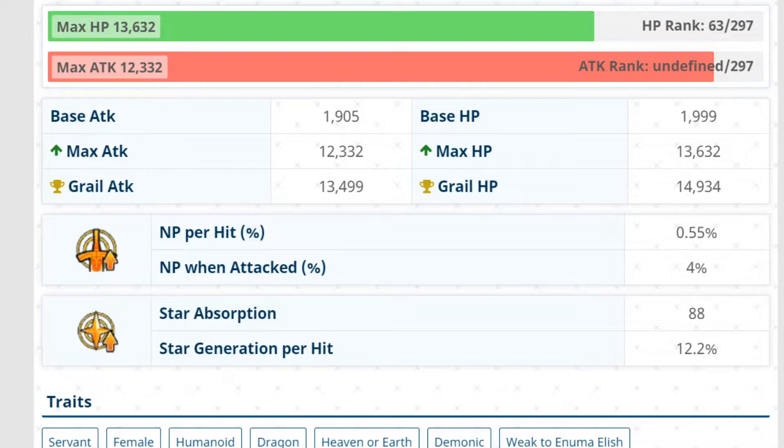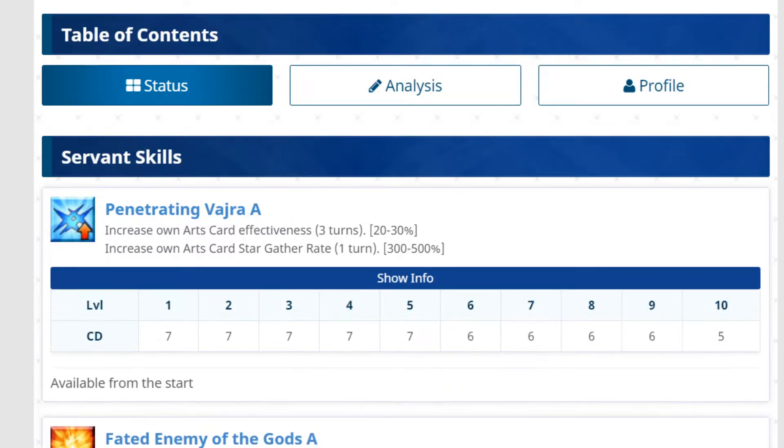Let's take a look at stats: 13,623 HP, 12,332 attack, so it looks pretty balanced. Noble Phantasm generation 0.55, star absorption 88, 12.2% star generation. Nothing special there — her NP generation looks pretty low, but everything else looks pretty standard. She seems like an arts-centered servant, which is probably why she has lower NP generation; I'm sure she has something in her kit for NP gain anyway.